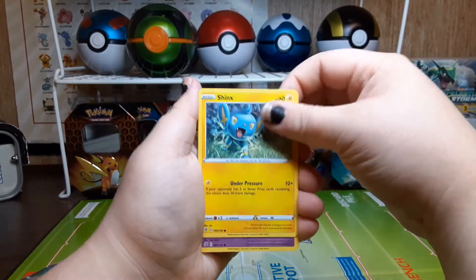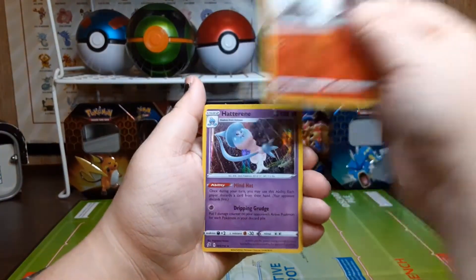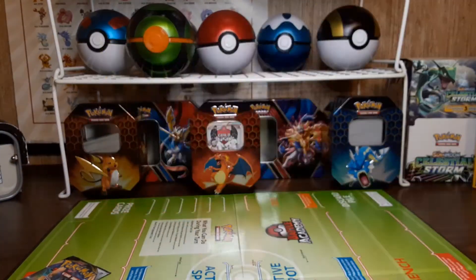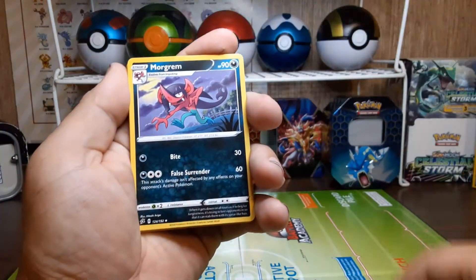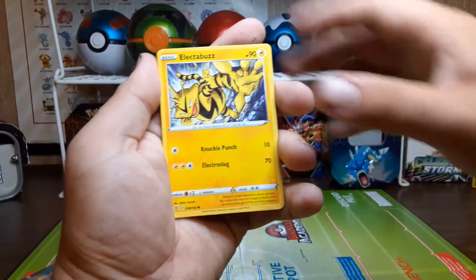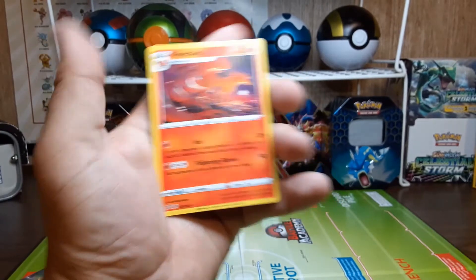Shinx, Sandygast, Roly-Coly, Stunky. Reverse hollow: Litwick. And the rare is a holographic Hatterene. Here's that next code card. Grass energy, Hawlucha, Morgrem, Machamp, Honedge, Impidimp, Magmar, Electabuzz, Squawkabilly. Reverse hollow: Capacious Bucket, which we needed as well. And the rare is a Ninetales.